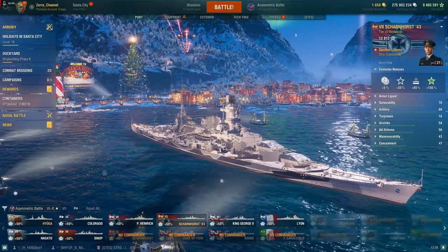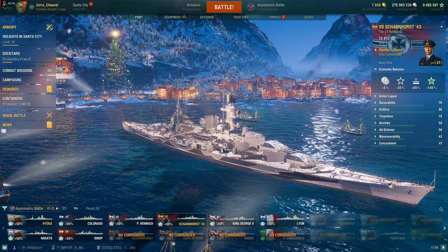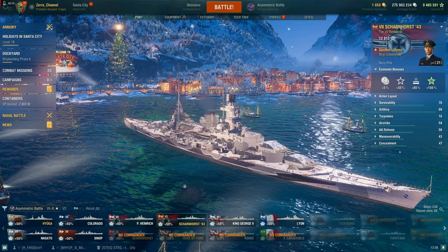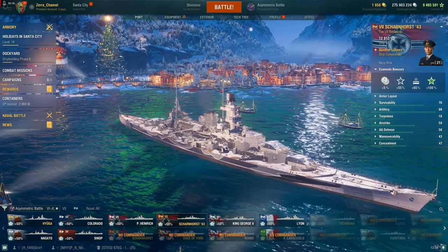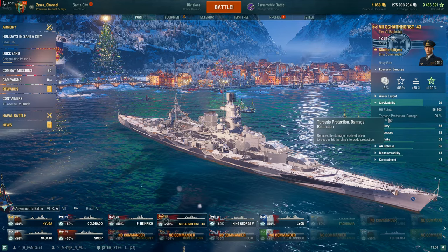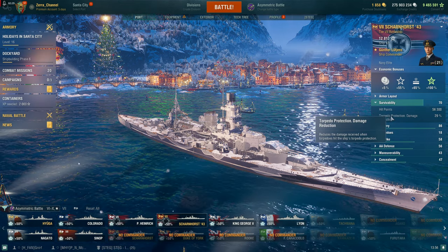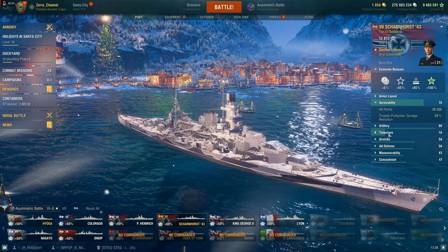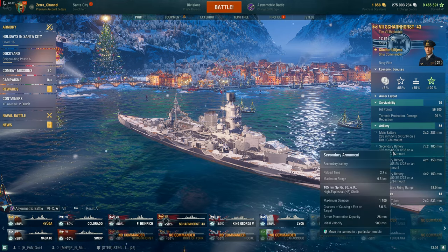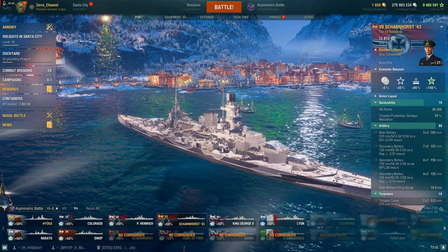You pay with a slower rate of fire versus the regular Shunhorse, and also slightly less range. On the other hand, your secondary reload is much much faster than the regular Shunhorse, and your torpedoes also reload about 20 seconds faster. So you have faster torpedoes and faster secondary reload.